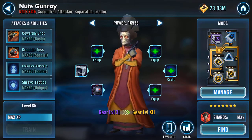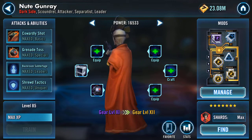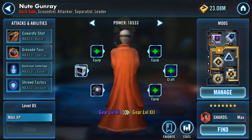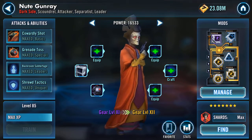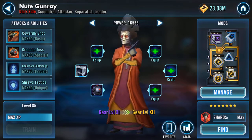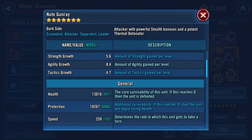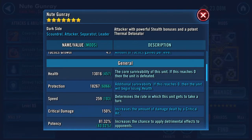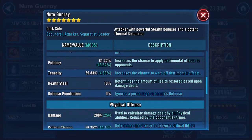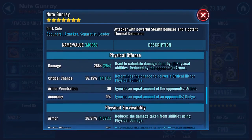Nute Gunray — yes! Pretty sure they said that him and Duke are going to get reworks. There's also Mace on the Galactic Republic side. There are some very interesting older characters in game. At the moment I've got him at gear 11. All the pieces are ready — health 13,016, protection 18,267. He's basically a one-shot wonder.